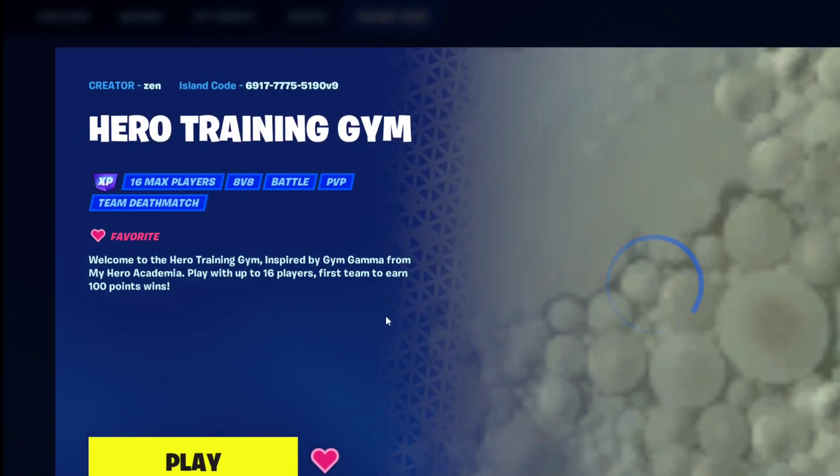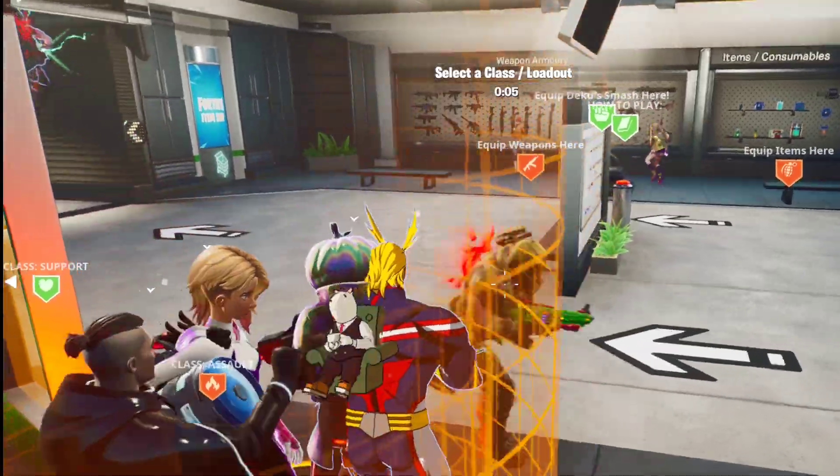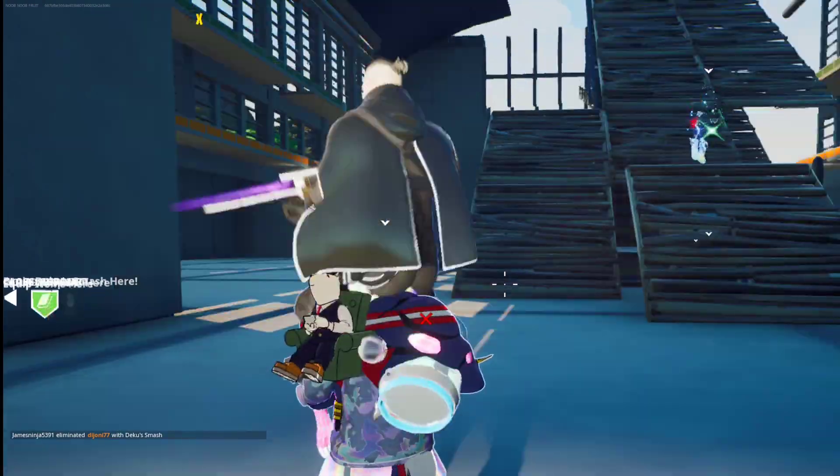The portal to the creative map shows up and you can simply click play. Here we are — I'm just going to select the assault class and we're going to assist in eliminating five players.